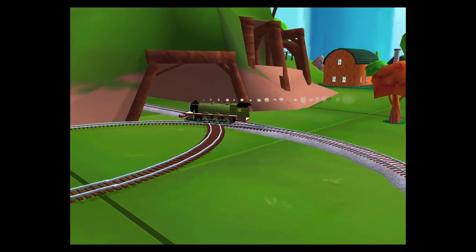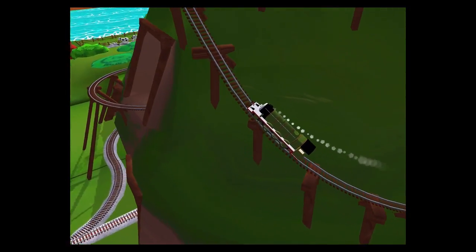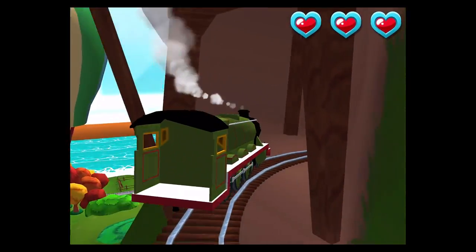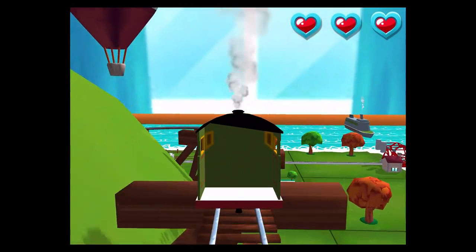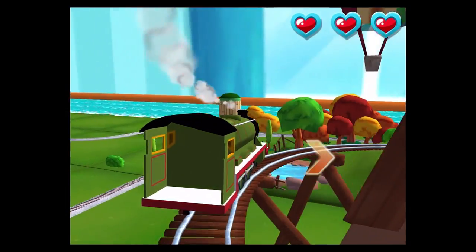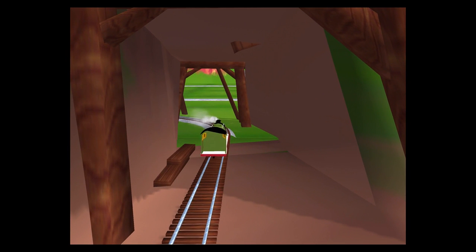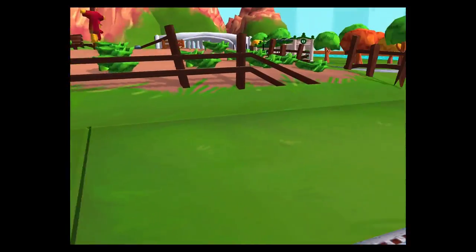Only the boldest of engines will try Crazy Coaster Mountain. Steer your engine through the sharp curves. Swipe left or right to keep going — that's the way! Excellent! Your engine loves your train set!